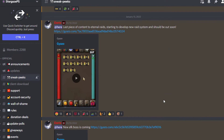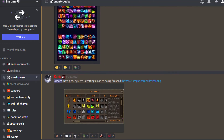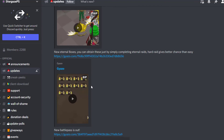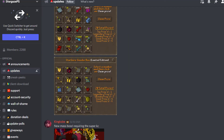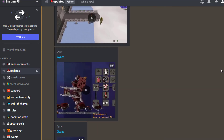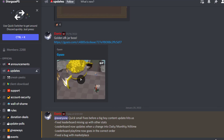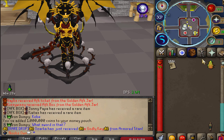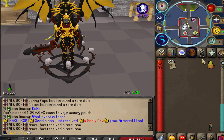As always, I highly recommend joining the Discord to check out sneak peeks — right now they are already working on a brand new perk system coming very soon. Also check the update section on Discord for additional updates and weekly updates that I don't always cover in the video. Anyway, that's going to be it for today's video guys. I hope you enjoyed — smash the like button, subscribe if you haven't already, make sure to enter the giveaway, and I'll catch you in my next video. Peace.